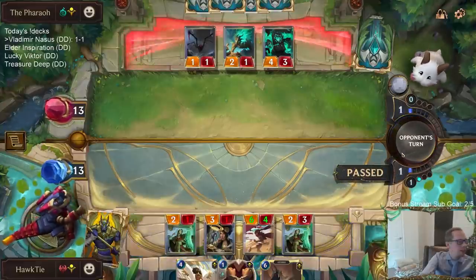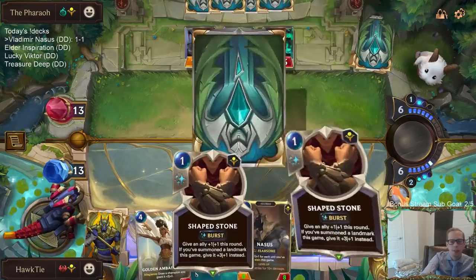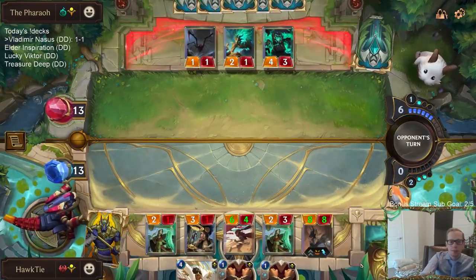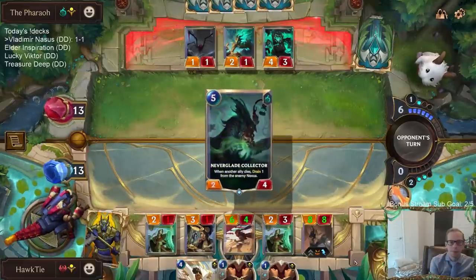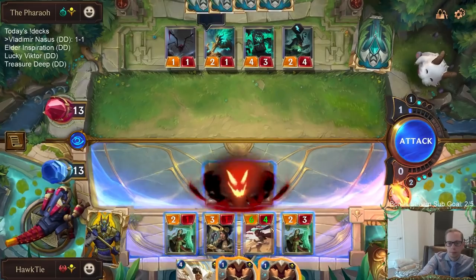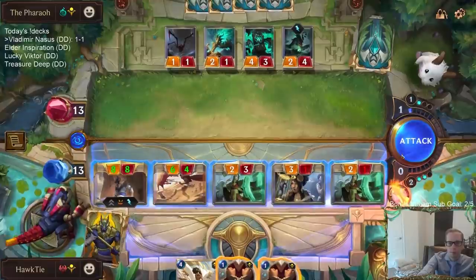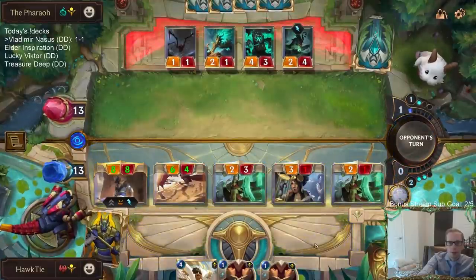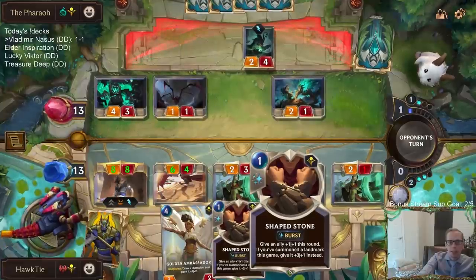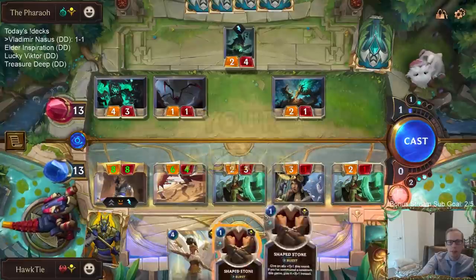Deck list is right there, that's the link to the deck list on Mobalytics, you can grab the code right there. I got double Shapestone. Going with Nasus first - I'm going to Shapestone Nasus, make it a ten, it will strike, level up, and give these the minus one minus zero.